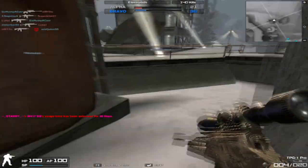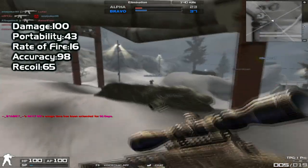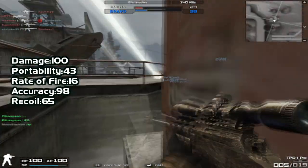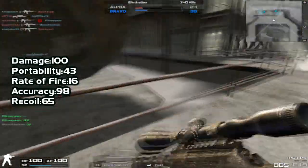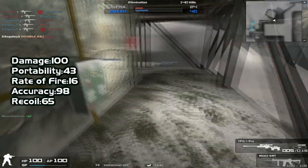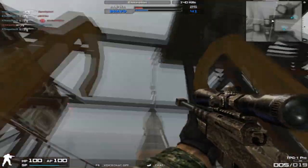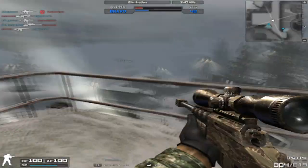The damage is pretty straightforward — just a one-shot kill, 100-point, bolt-action sniper rifle. The portability is actually a tad bit lower than the L1-15 and DSR-1 Subsonic series at 43, but honestly it feels just as fast. You're not going to feel it as slow — it's actually above average for bolt-action sniper rifles, so it'll feel fast. Don't worry about the portability.